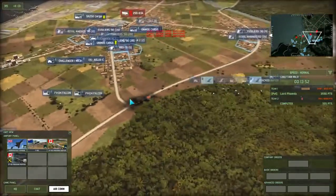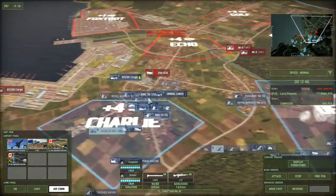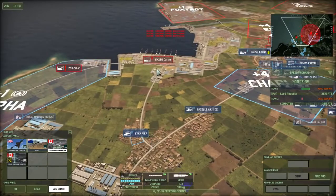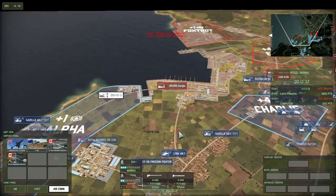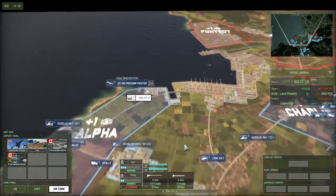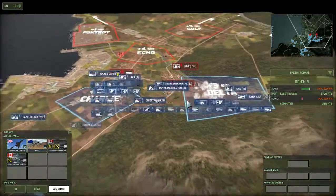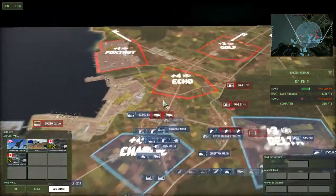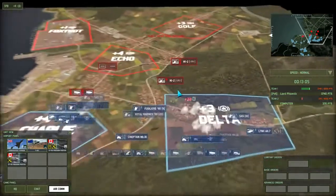They've destroyed another one of our cargoes. It's important to consider the attack vector where your planes come in - for example, you could fly a plane out wide and then in to avoid AA. Some people fly planes all the way around and come around the back to hit the enemy if they forget to put any AA at the back, which is another reason why you need good recon.